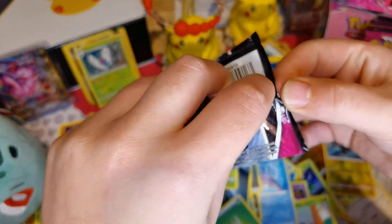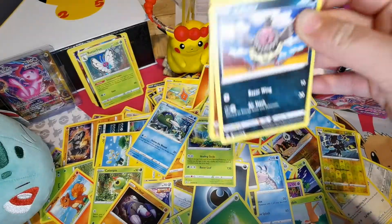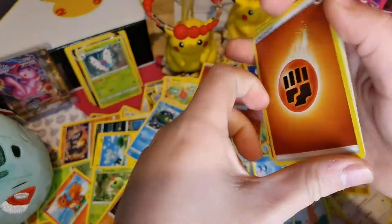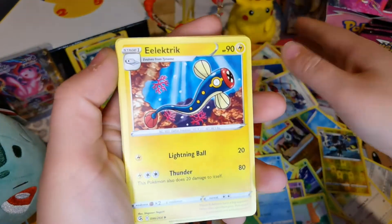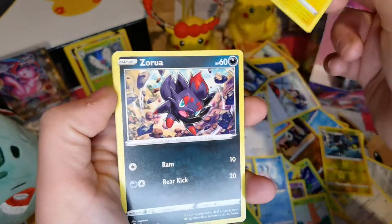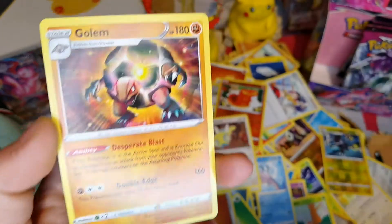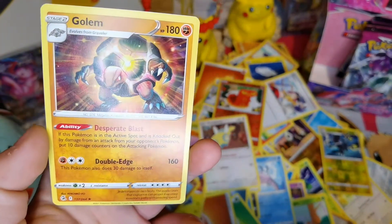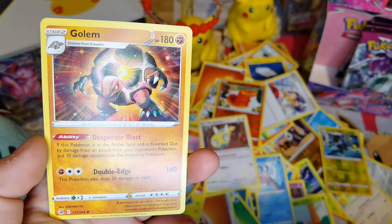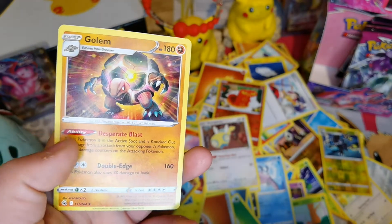I think we've got about five left - five more chances. Anything can be in these packets! Rock and Electric Energy, Drampa, Vullaby, Clobbopus, Tynamo, Saurora, Shellder, Reverse Holo of Grapploct, and Golem! Such a cool card - look at that. Desperate Blast: if this Pokemon is in the active spot and is not knocked out by damage from an attack from your opponent's Pokemon, put 10 damage on the attacking Pokemon. Double Edge - that's kind of cool, I like that card.